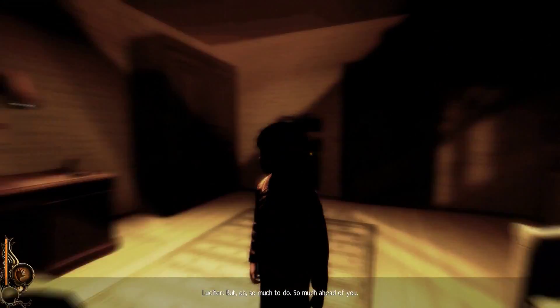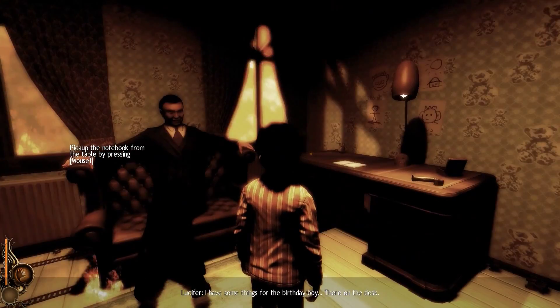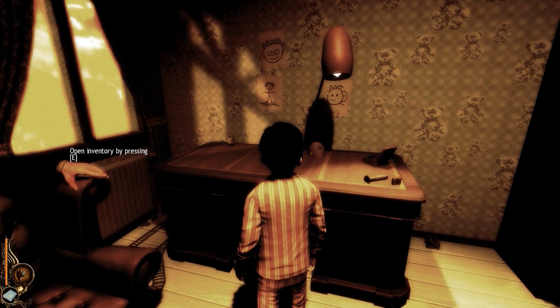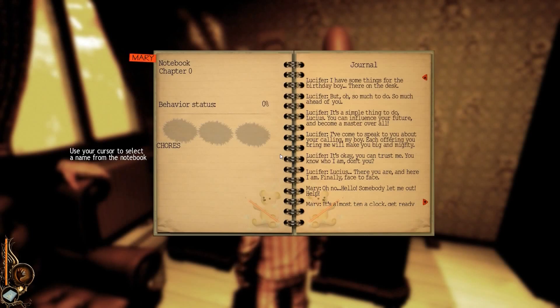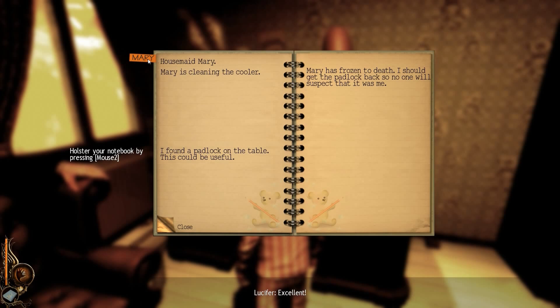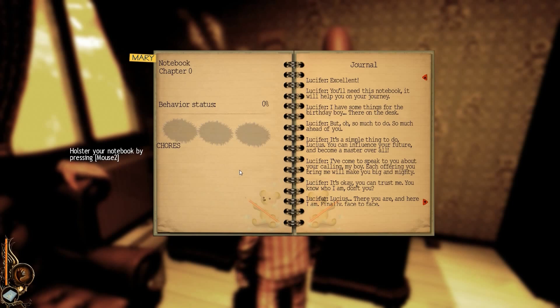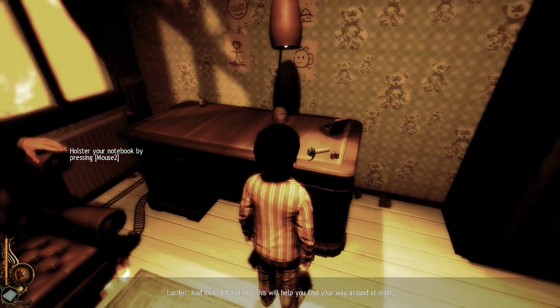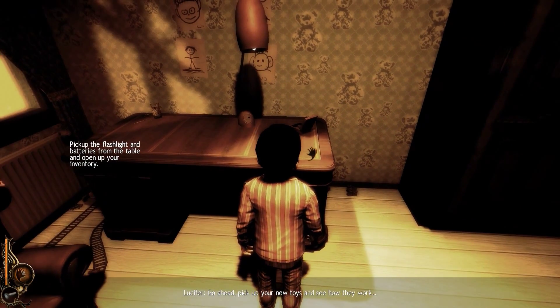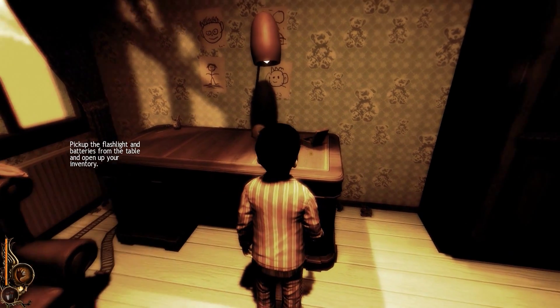I have some things for the birthday boy — there, on the desk. What do we have here? You'll need this notebook; it will help you on your journey. I killed Mary. Mary has frozen to death — I should get the padlock back so no one will suspect it was me. I need to do that. And look — a flashlight. This will help you find your way around at night. Pick up your new toys and see how they work. That's creepy. I'm gonna call you Lucy.